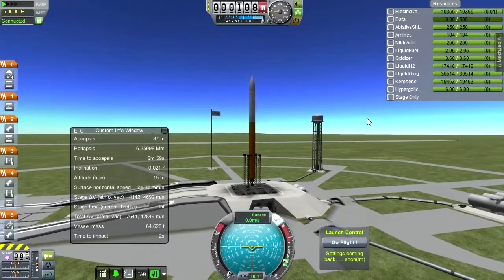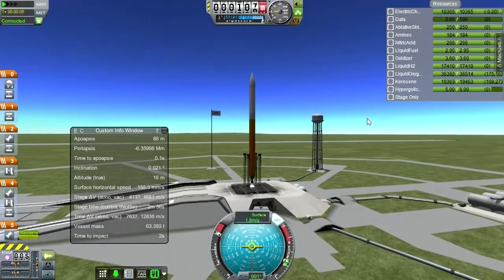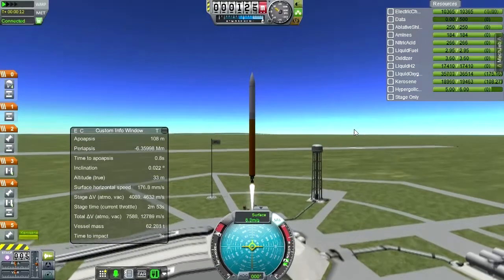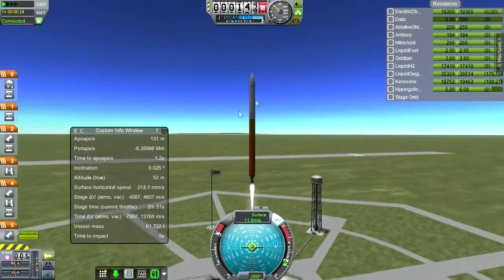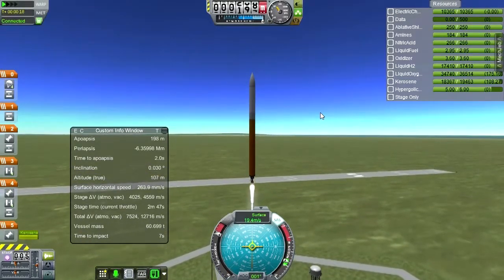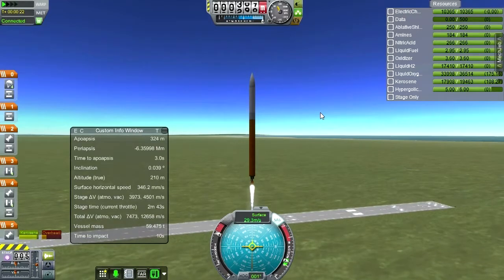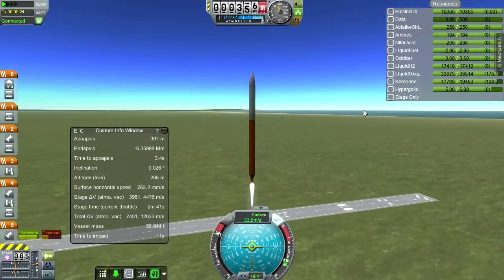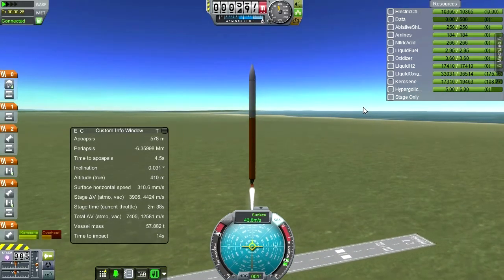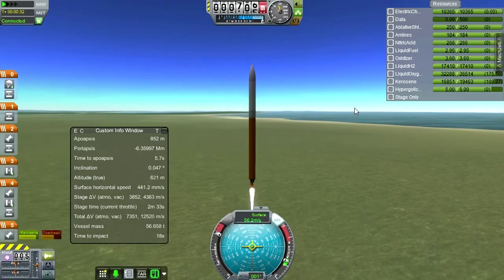This time we really don't have to worry about maintaining connection with the KSC because we've got that geostationary satellite. So let me just go in a very normal arc instead of trying to stay high over the KSC to maintain communication. This will probably be the first time in this entire series that I'm attempting a normal launch profile instead of one of those really strange ones I've been doing.